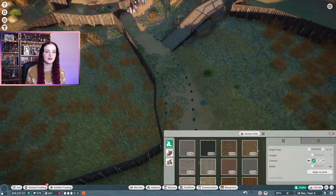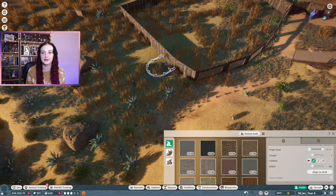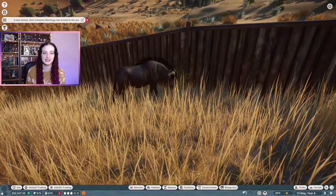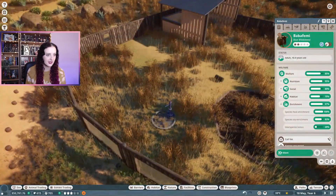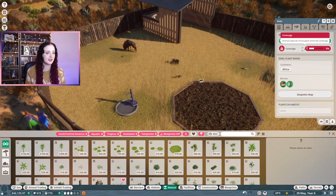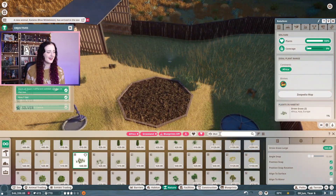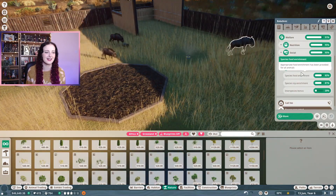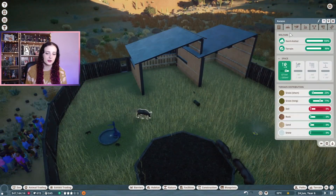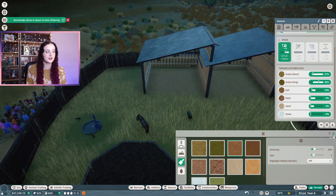There were these three baby warthogs that we got from Tiff with no parents, so I got some parents and also added in blue wildebeest because the warthog and the wildebeest live happily together and you get an interspecies bonus. So they live together next to the nine-banded armadillos. They've got a nice little habitat and the baby warthogs are all happy in there along with the blue wildebeest.